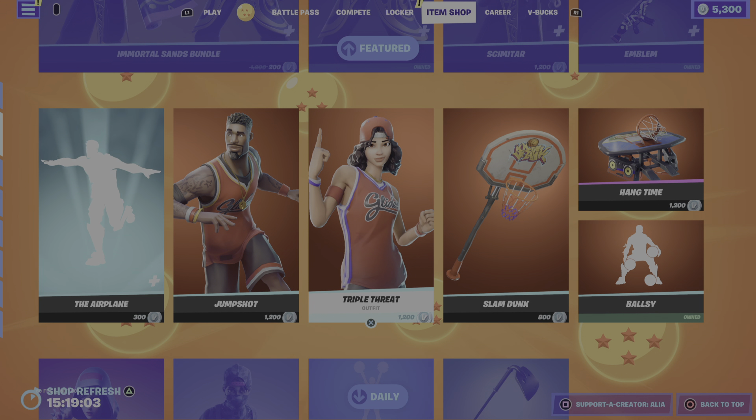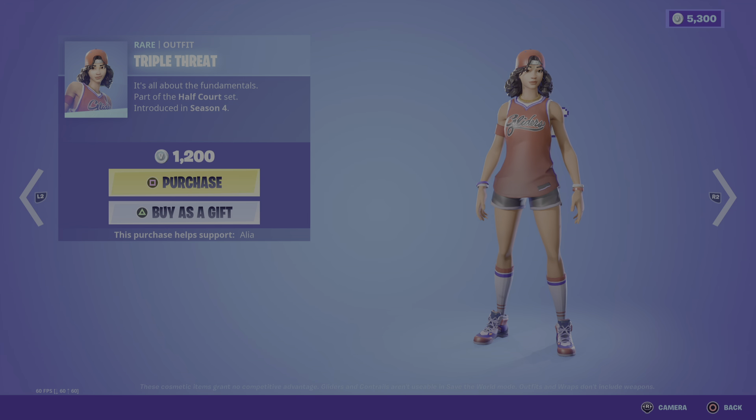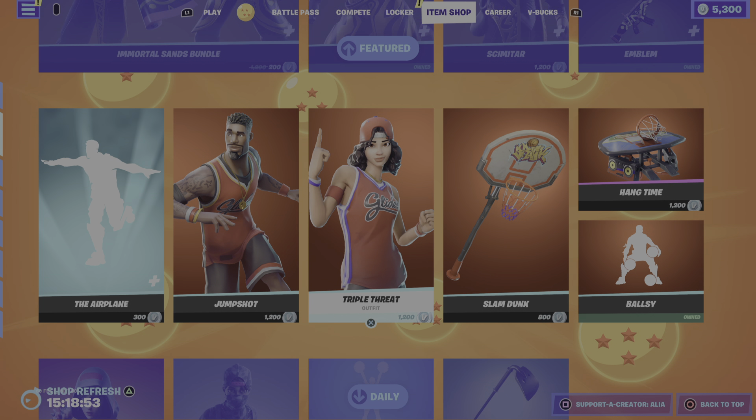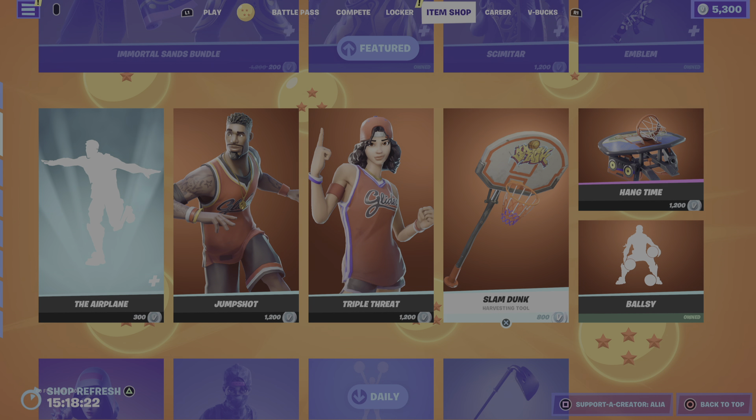We have the return of the Triple Threat — it's all about the fundamentals — part of the Half-Court set, first introduced the same time as the Jump Shot skin. Funny enough, they've just announced an NBA 2K edition with a Michael Jordan edition. Shout out to Michael Jordan, one of the best players in all of basketball — just like in football, Ronaldinho was the greatest player that ever lived.